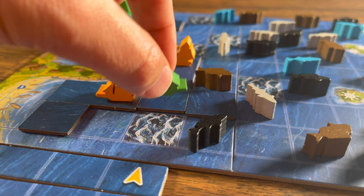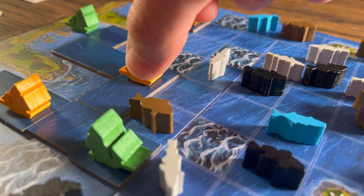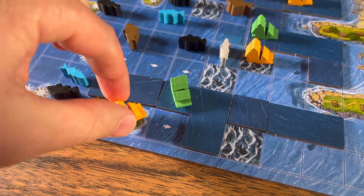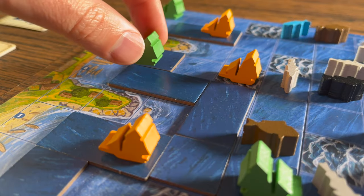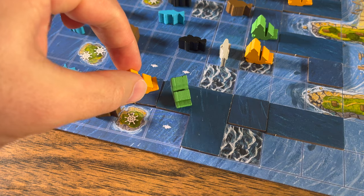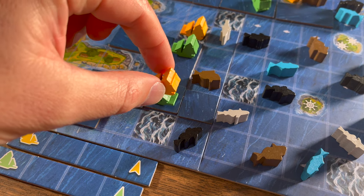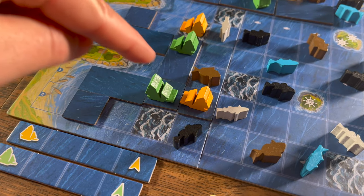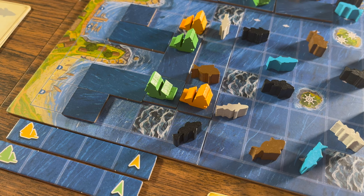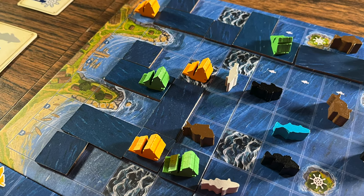The Sail action lets you move one of your sailboats. You can only move on ocean tiles placed with the Chart a Course action, on rough water spaces, island spaces, and starting spaces. Ships move orthogonally. It costs one hour to move one space onto an unoccupied space, one hour to enter an island space where the ship will stay for the rest of the game, two hours to enter a space with another ship — and you may not stop on that space but must pass through — and two hours to enter rough waters. Moving a ship costs one action regardless of how many spaces you move.